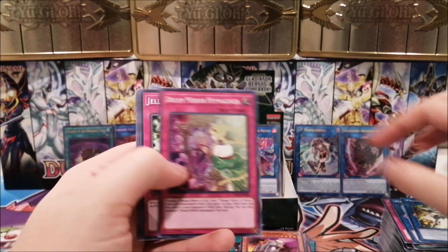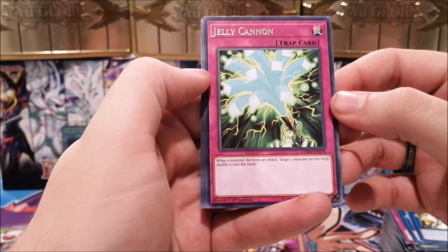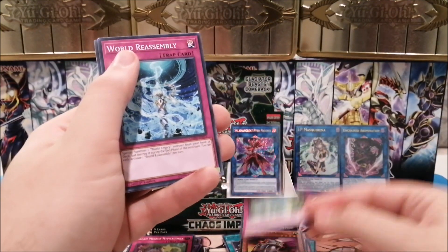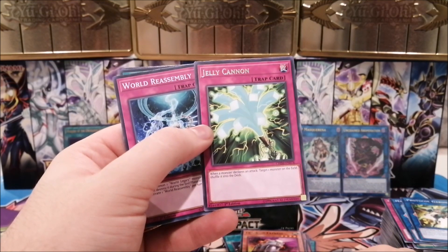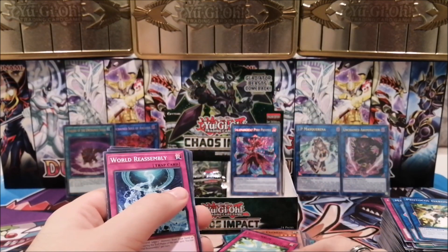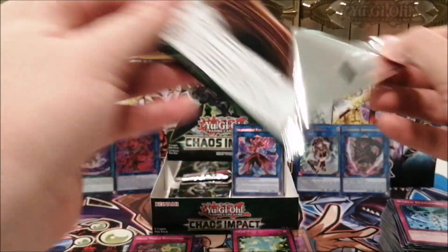We have Dream Mirror again and Jelly Cannon. When a monster declares an attack, target one monster on the field and shuffle it into the deck. That's a good, mean rare. I can imagine people playing this in a budget Paleozoic build — return whatever the opponent had into the deck, get a Paleo on the field. Make your frog next turn and they won't be able to summon anything.